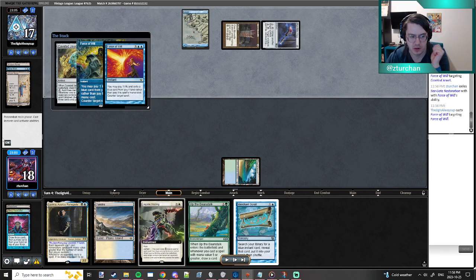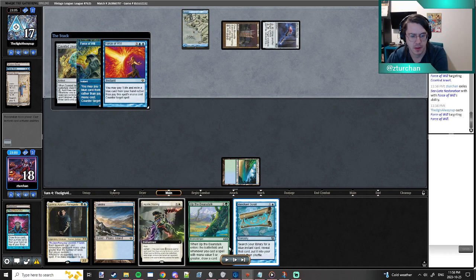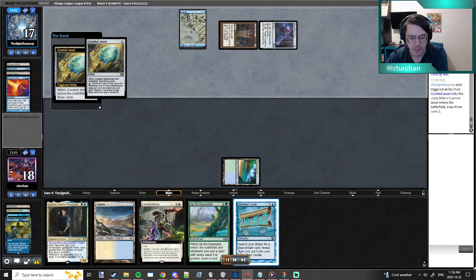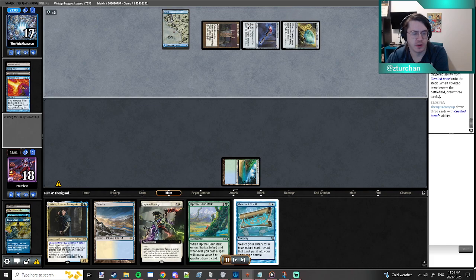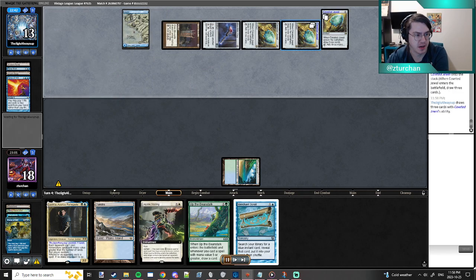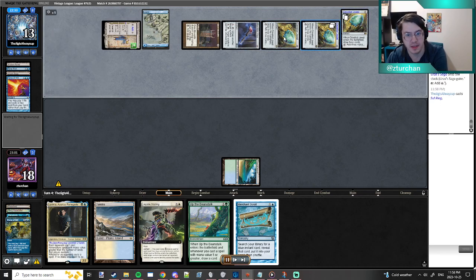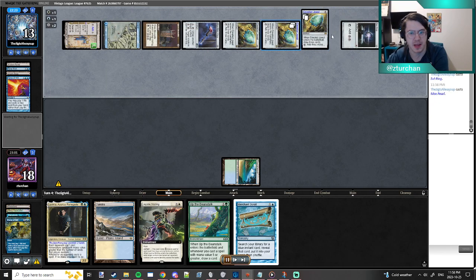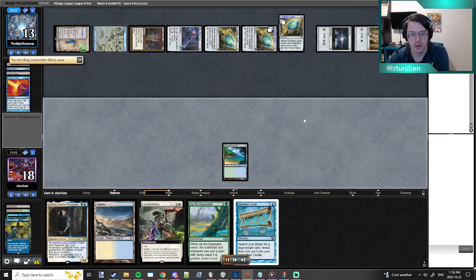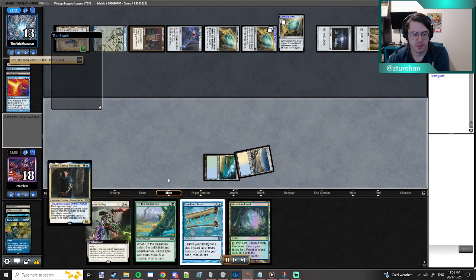So I Brainstorm, hit my Force, they Force back — so my opponent gets to draw three cards. Sucks to suck. They're up to five cards. A Metamorph comes into play, so my opponent gets to draw again. My opponent just draws up to nine cards, which is pretty crazy, and these all tap for three mana — they're basically permanent Black Lotuses. Plays a ton of fast mana, plays One Ring, draws another card.